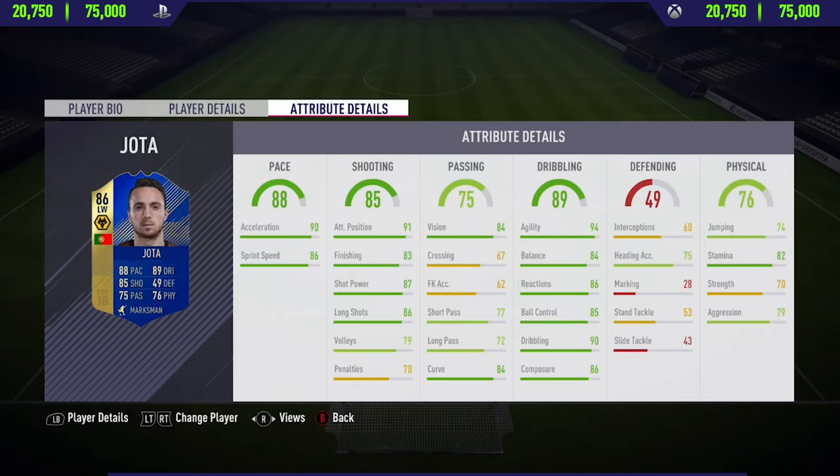Looking at his card overall, it looks very, very good. Really good pace, really good shooting, not really the best passing but isn't too bad, and then really good dribbling. He also has a decent stamina as well. So anyway, these have been the in-game stats. Now let's get into the highlights.